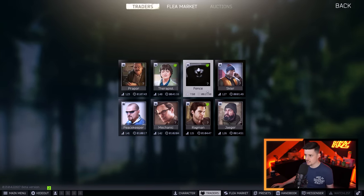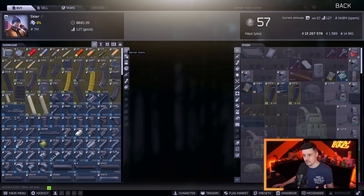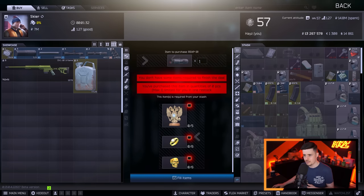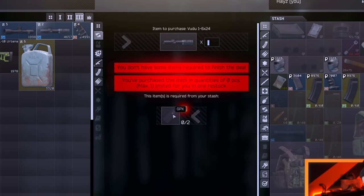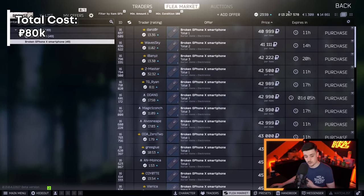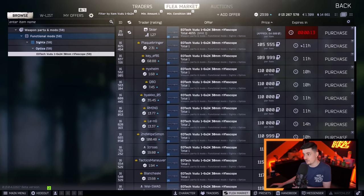We're going to skip Fence because Fence doesn't do trades. Moving on to Skier. There's only one trade I would really think of doing — thermals aside. The one I would do is on level 3 Skier, which is the Voodoo Scope for two GPUs. This saves you about 34,000 rubles buying the GPUs from the flea market at around 33,000 each. Two of those gives you a Voodoo Scope, which is about 100,000–510,000 rubles on the flea market. If you want a good scope, definitely go for the trade rather than buying it directly.